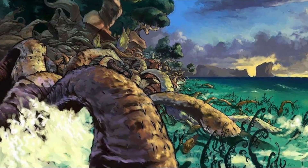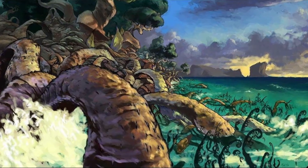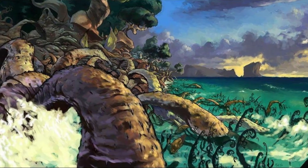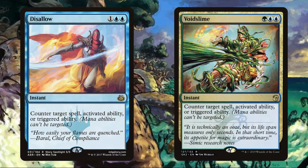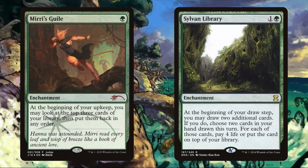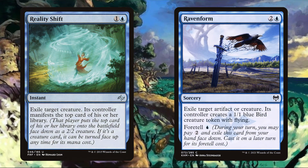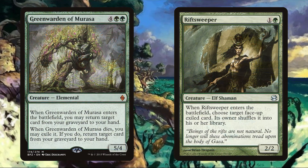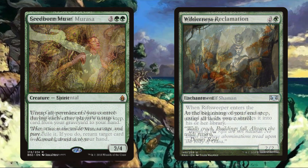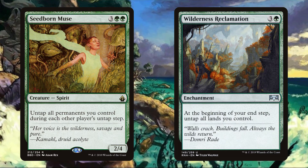Aside from our combos, we have a pretty standard set of cards to get us ahead and deal with our opponents. You can definitely swap these around as necessary, but I've picked cards to deal with certain problems we might face. Disallow and Voidslime are counterspells that can counter triggered and activated abilities. Miri's Guile and Sylvan Library let us set up the top of our deck. Reality Shift and Raven Form are for permanently removing problem creatures. Green Warden of Murasa and Riftsweeper will get us back key pieces that have been removed. And Seedborn Muse and Wilderness Reclamation will let us use our mana way more than we should be allowed to.